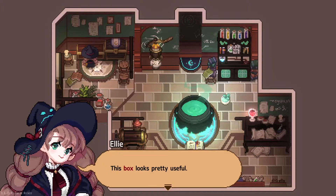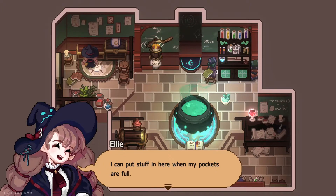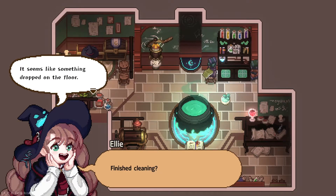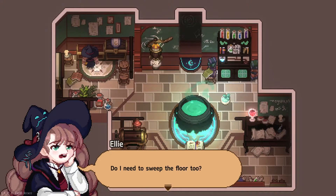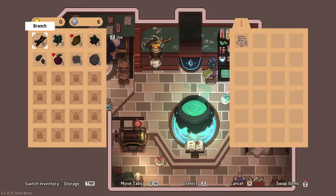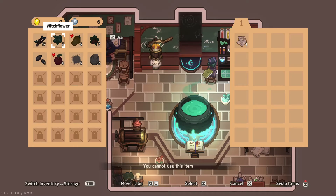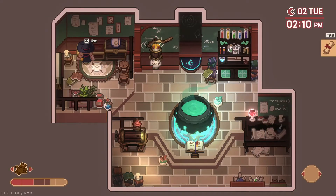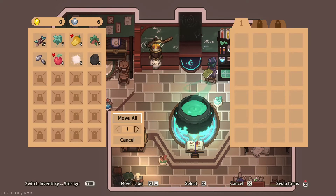This box looks pretty useful — I can put stuff in here when my pockets are full. Looks like we finished cleaning. Seems like something dropped on the floor. I didn't see it. Do I need to sweep the floor too? So we can put some stuff into the storage area. Eventually I realized that I was using the wrong chest — there are two chests over here. One is for more important storage, like key items, and one is just for random stuff. You can select what you want to put over there and move it. It was a little confusing, but I worked it out.